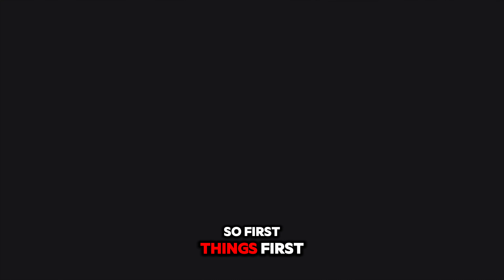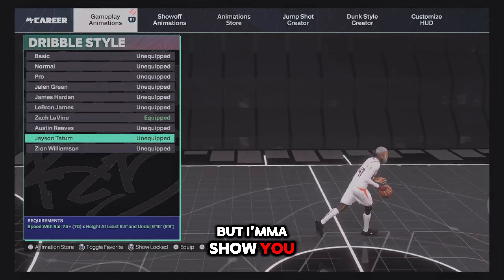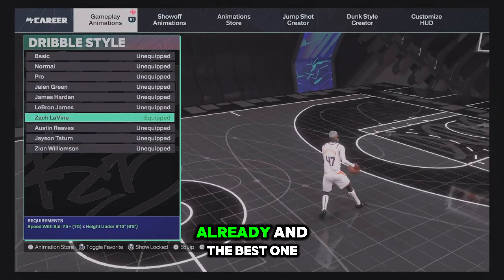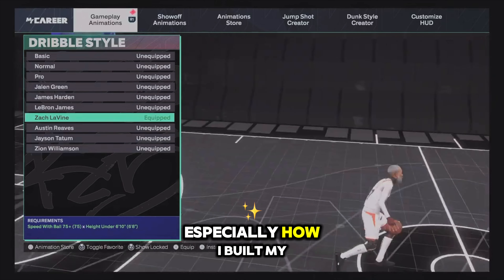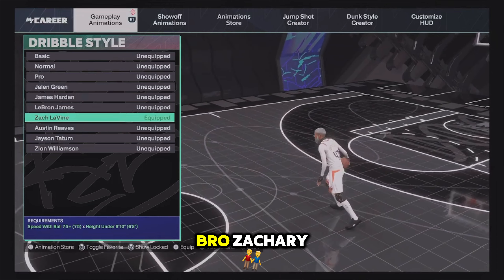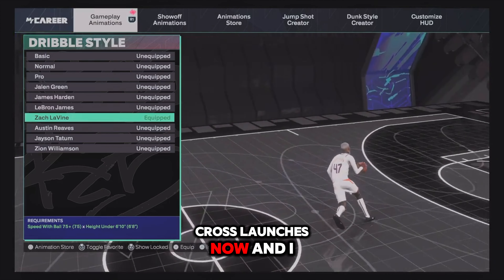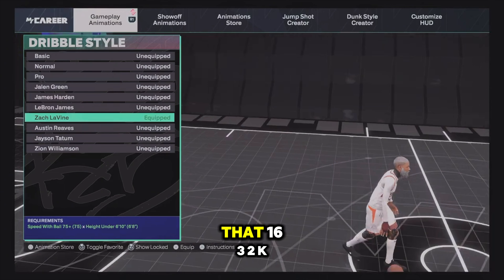First things first, I'm going over the dribble moves. Starting with dribble style — this is preference-based but I'll show you my preferences. I've tried them all, and the best one for me given my build is Zach Levine. I'll say it every video: Zach Levine is the best dribble style in the game for his crossover lunges.